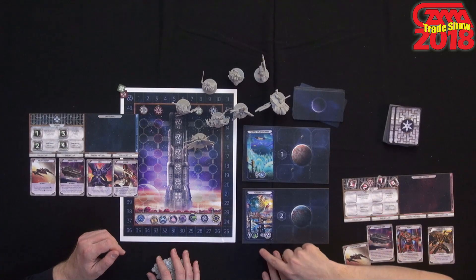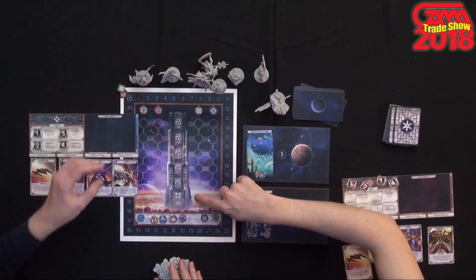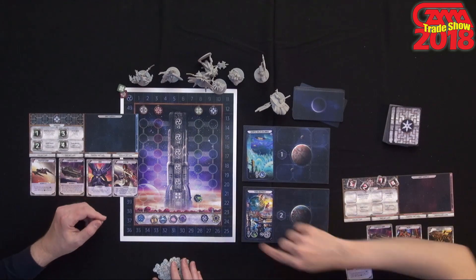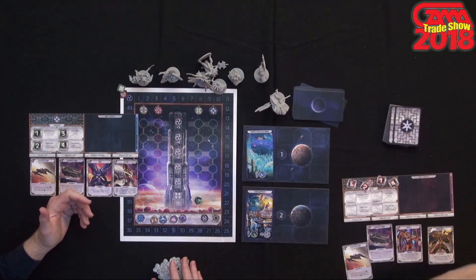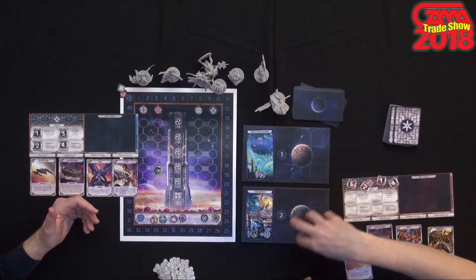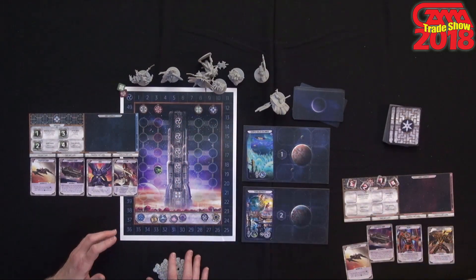If you have the most value worth of units around an area, you get a benefit at the end of the round — oftentimes gaining the influence of these minor clans of the galaxy, which gives you victory points and extra resources. This is kind of a tug of war: as I gain influence, these markers go up and are worth more points, but if you gain influence it goes down for me and eventually pops over to your column. So you're controlling these areas — these are all the minor clans — and these show how much their influence is worth to each player.